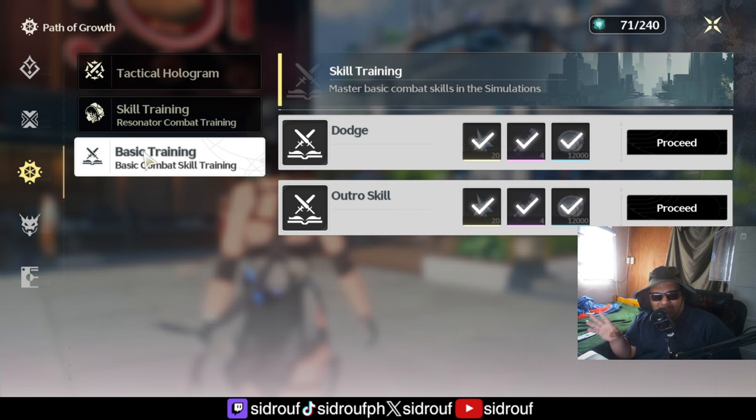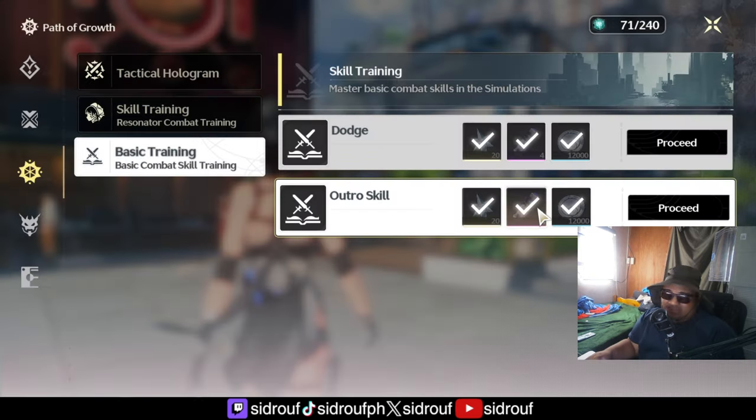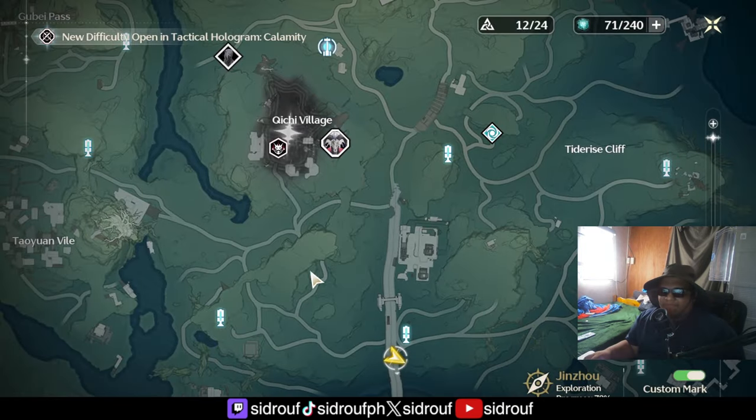Basic training might just be one or two challenges right now, but they're probably going to be adding more once they add new mechanics in the future. For dodge and outro skills, you get 20 astrite for each challenge. That's going to be very helpful if you're just one or two astrite short of a single pull. It also has some level-up materials for your characters, which is very helpful.